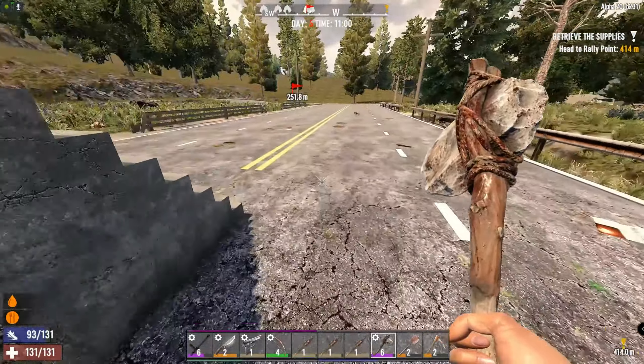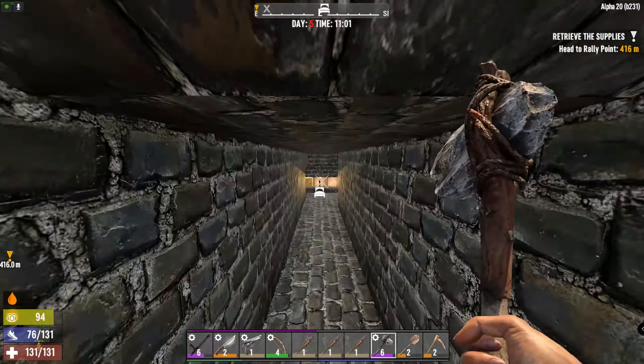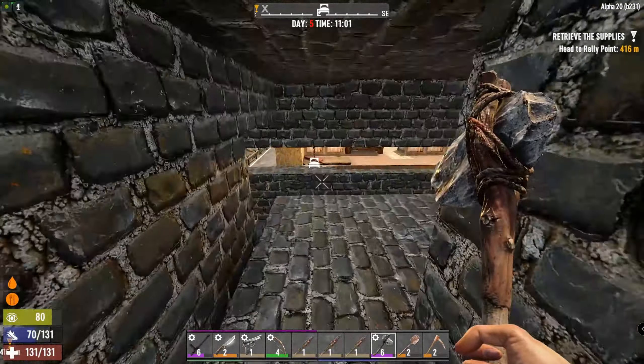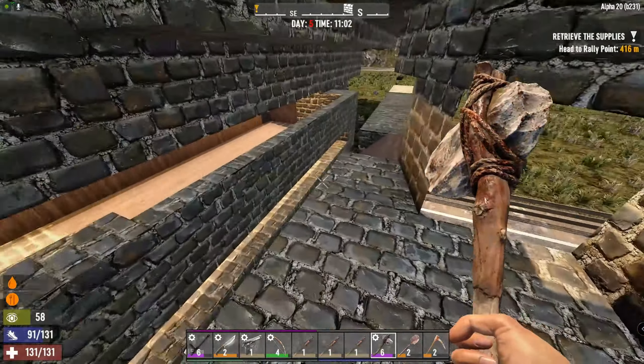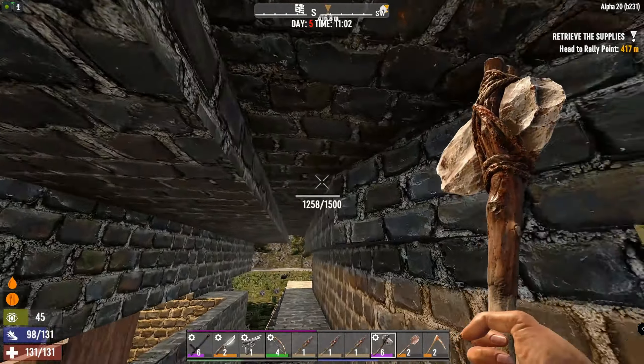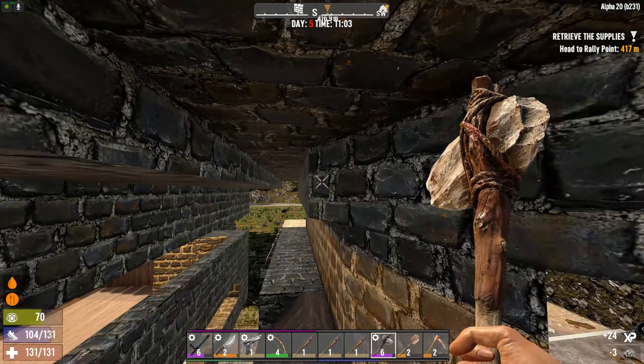Welcome back to 7 Days to Die where we are doing a horde every night run. This is our current melee and ranged base - the zombies will come over here, go around, they're all crouched and can't stand, and as you can see everything is pretty knocked up.